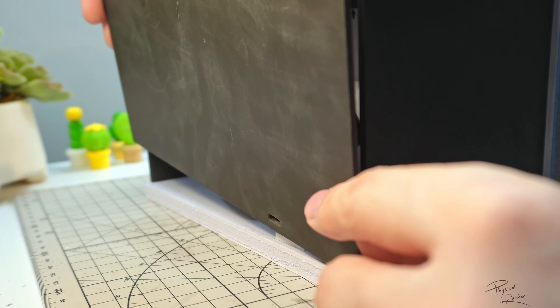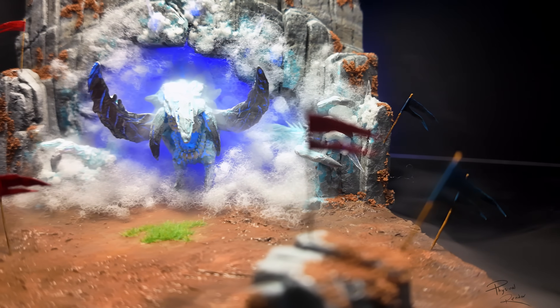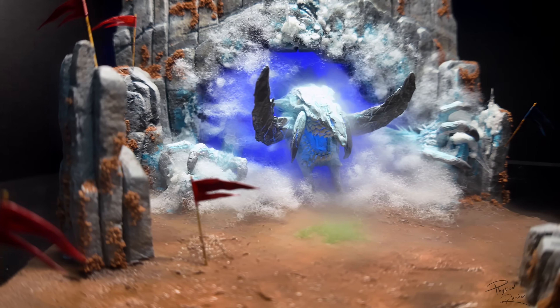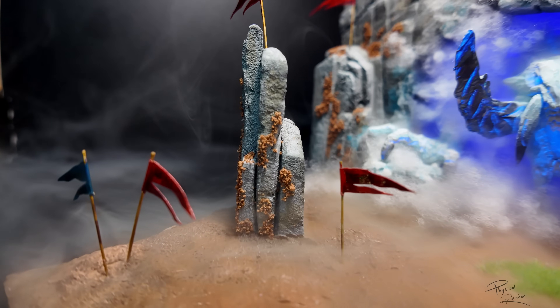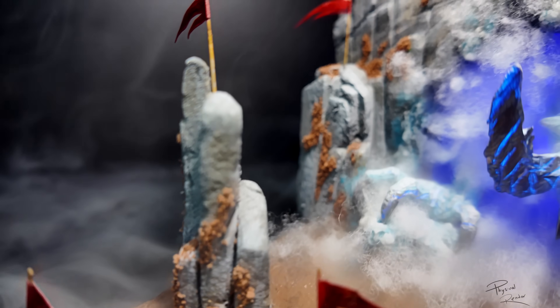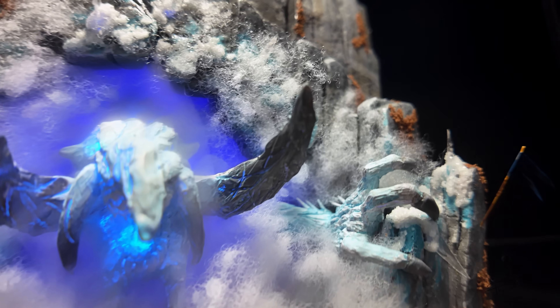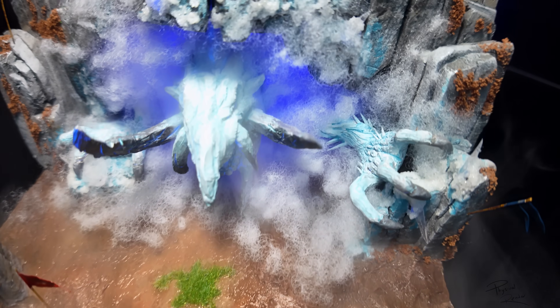With that, the diorama is completed, and let's see what we can improve on. The first thing is Jormag herself - I'm really satisfied with the fluorescent icy glowing effect, and perhaps next time I can do something more than just paint. The second thing is that the rock and terrain painting needs a lot of work - I think I've learned quite a bit with this one and I'll try to use that on my next diorama. If you have any games or suggestions on scenes you'd like me to craft, please let me know down below. Thank you all so much for watching. Happy New Year!